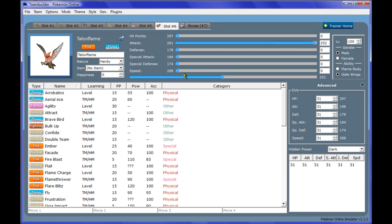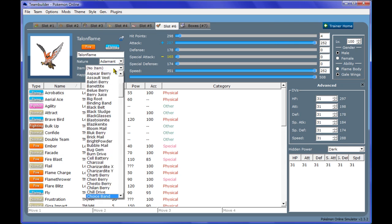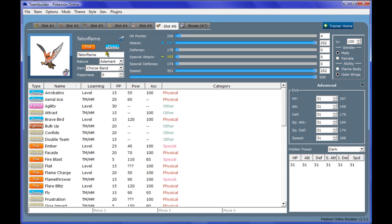Let's go with a Choice Band Talonflame set. We're going to go max attack, max HP. For moves: its two main STAB moves, Flare Blitz and Brave Bird, then U-Turn to give us some momentum for the team. With U-Turn, if your opponent predicts a switch, you use U-Turn and you have the upper hand because you get the switch in next. For the last move, I'm going with Steel Wing, mainly because there's either a Rotom, Tyranitar, Rhyperior, or something that can switch in, and Steel Wing will do good damage to Rhyperior or Tyranitar. We already have enough for Rotom, so Steel Wing is a good option.